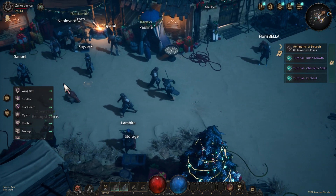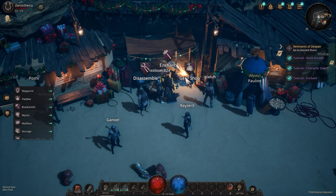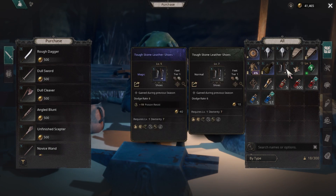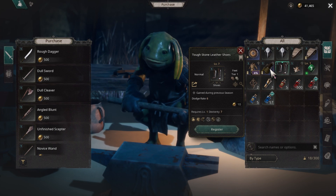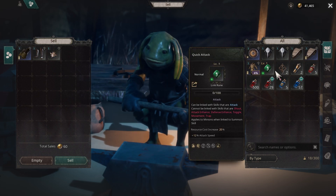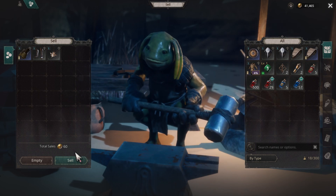Let's go to the shop and then get a shop. This is basically what we can sell. I don't think I need that. I'll sell the rest.